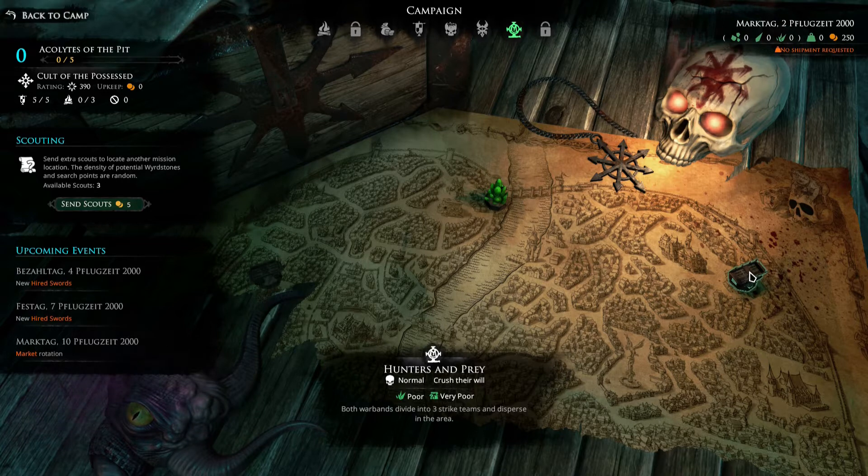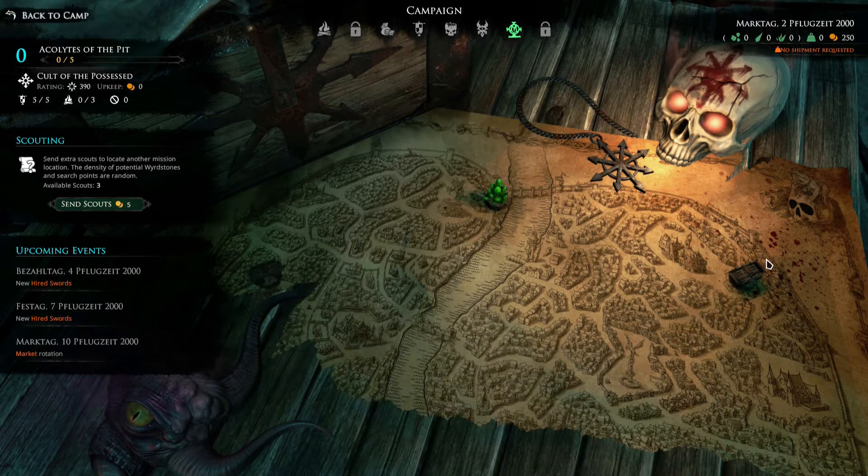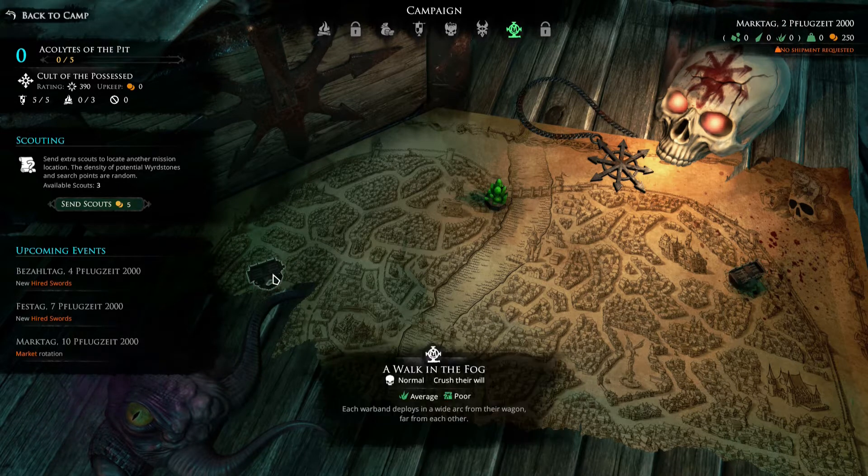In Hunters and Prey, you split up into three strike teams and disperse into the area, then you have to beat down two of their characters to take their trinkets. In the Wordstone Rush you need to pick up about 55% of all the Wordstone in the area to complete the optional objective. Because we need Wordstone to sell, we will take a walk in the fog.